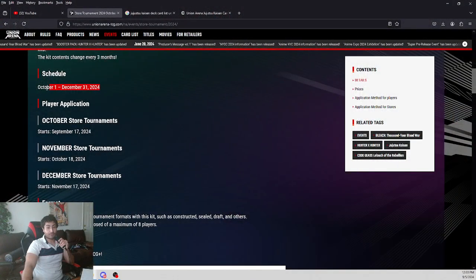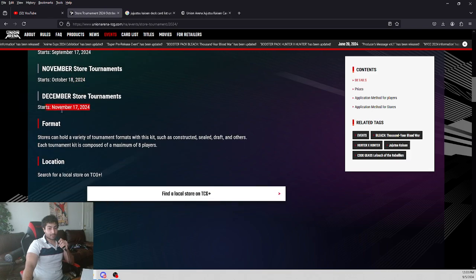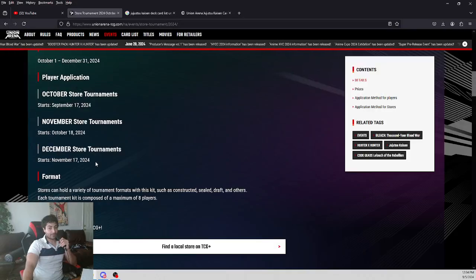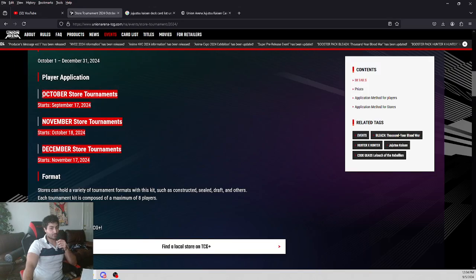Now we're going to switch gears and talk about the pricing for the store tournaments, starting October 1st all the way to December 31st. These are the actual tournament packages we're getting. The schedules run from October 1st to December 31st, starting at September 17th. The November tournaments start in October, and December tournaments start in September/November — so basically a month before each store tournament you'll start having a small variety of different tournaments.